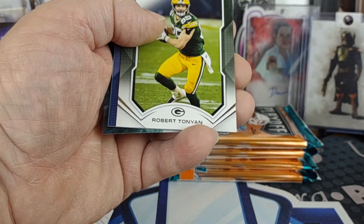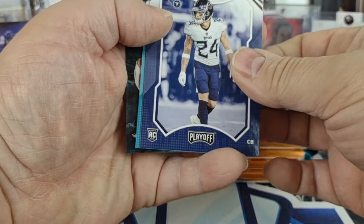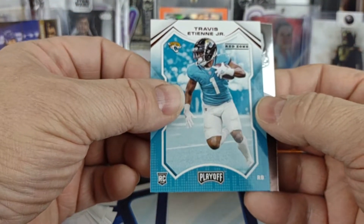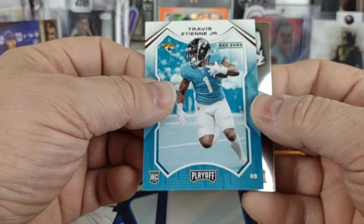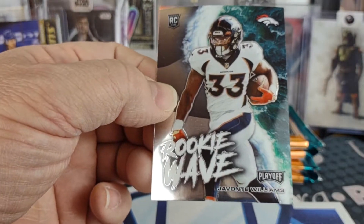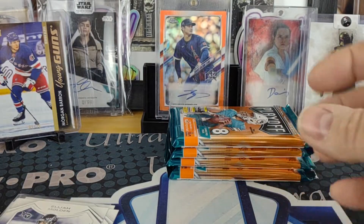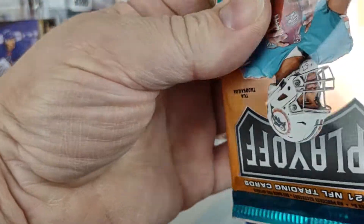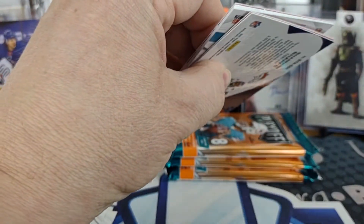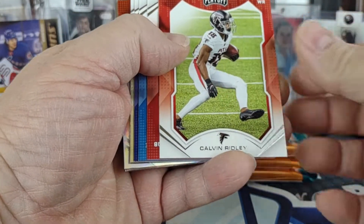Stafford, Elijah Molden rookie for the Titans, Travis Etienne Red Zone rookie for the Jags, and the rookie wave of Javonte Williams for the Broncos — the first non-quarterback rookie wave. Again nothing — I guess I might have two flashy cards in this one.